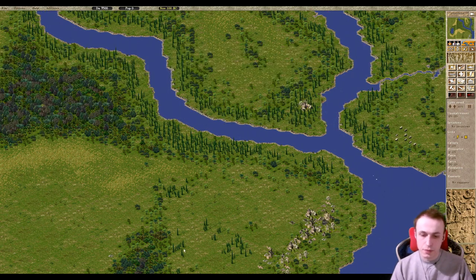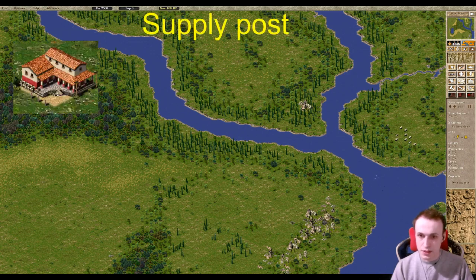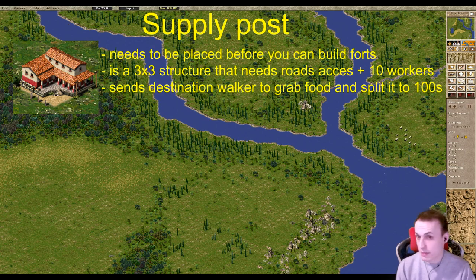Next we'll touch upon the supply post. In C3 Augustus a new feature has been added where you need to feed your soldiers or they will not recruit and will not listen to orders because they will not have morale if they don't get fed. The supply post is a 3x3 building, as large as a barracks, and it needs to be placed somewhere in the city with road access to a granary, because it will send out a walker which will walk into a granary and bring back food, like a market lady or a caravanserai walker.